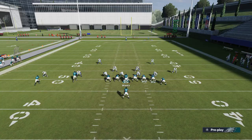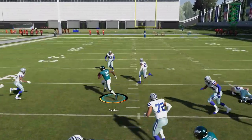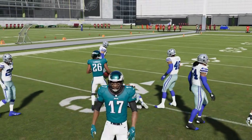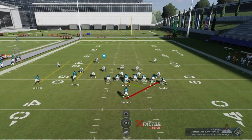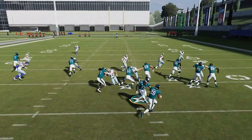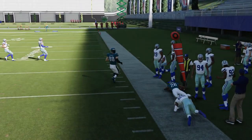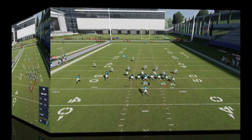Typically the first two runs — the stretch and zone weak — are your bread and butter, but the 0-1 trap is really successful too. There we go — this is definitely one of the better runs in this formation. And right here against a man look, we're going to get that edge pretty consistently running outside. This is a real bread and butter formation for me.